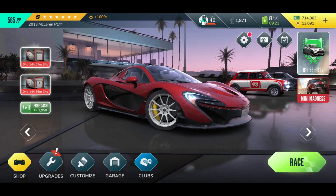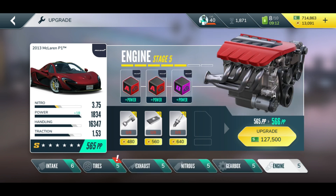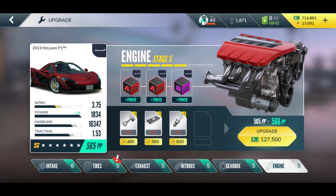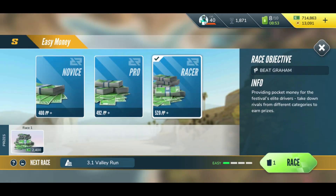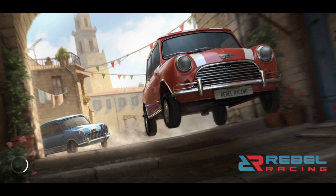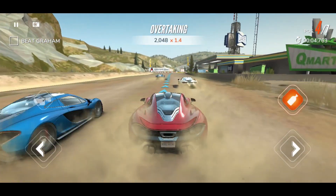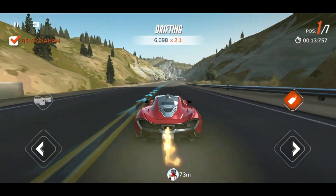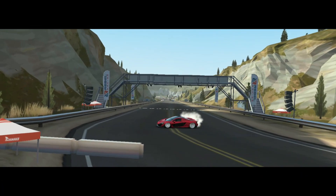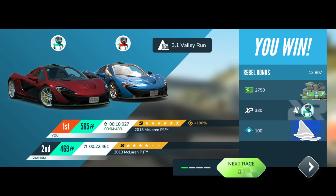Here we have an almost fully maxed-out McLaren P1, S class, and that gives you plus 100 percent. It's a six-star car so you can't go further than that. I can max out the remaining parts at level six. With plus 100 that would bring you 100 points. As you can see, you can use all kinds of events — you don't need a specific event. Just join a club and do your everyday business: farming gold, keys, anything in Rebel Racing, and select the right tier car to grab as many points as possible.